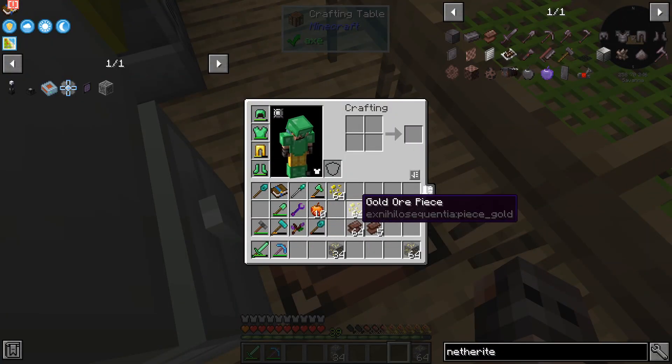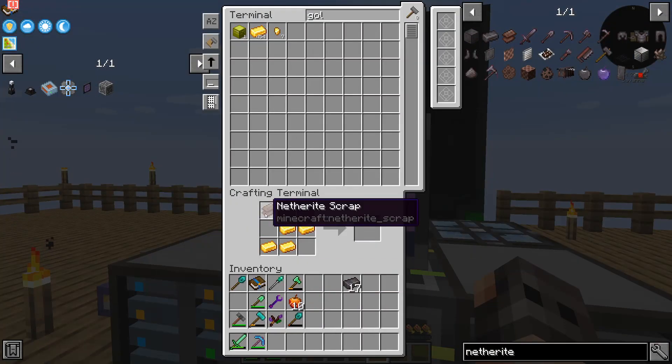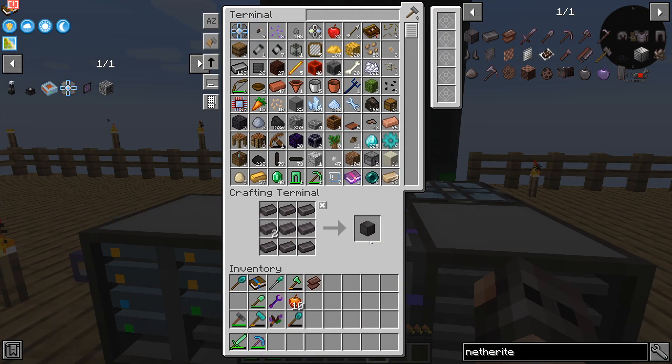I don't know how many stacks of crushed netherrack I had, but we have 69 — which, for some reason, is everyone's favorite number. We can make 17, but we just need one block.